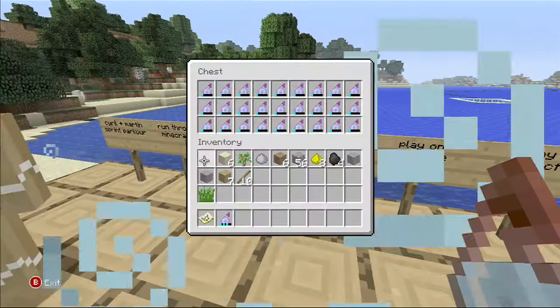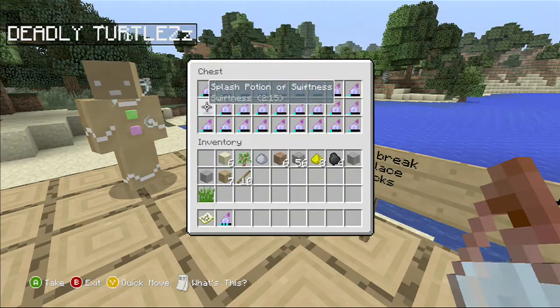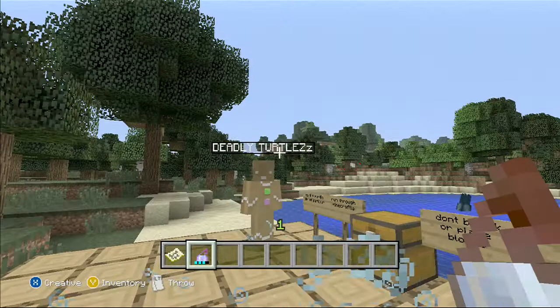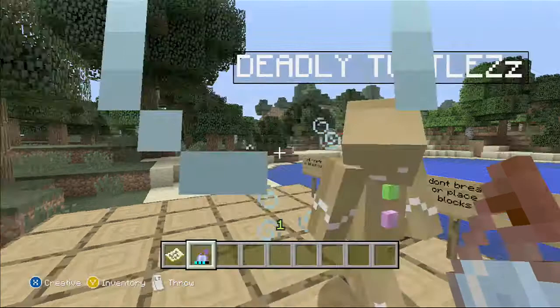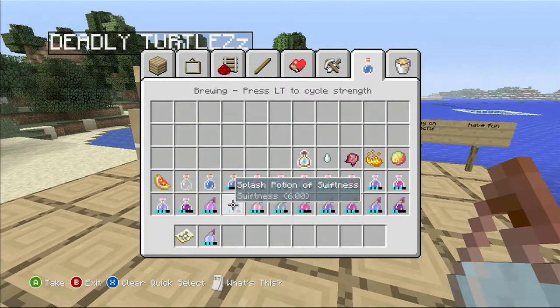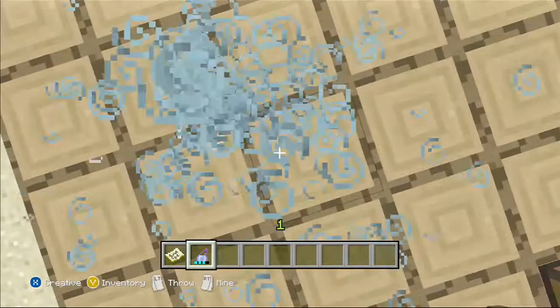We also need a sprint potion — a splash potion of swiftness. I'm just going to use a six minute one instead of the one-and-a-quarter minute ones. Go on the potions tab and press left trigger a couple of times. There you go — it's still sprint one so you won't go any faster, but it just lasts far longer. Right, off we go.